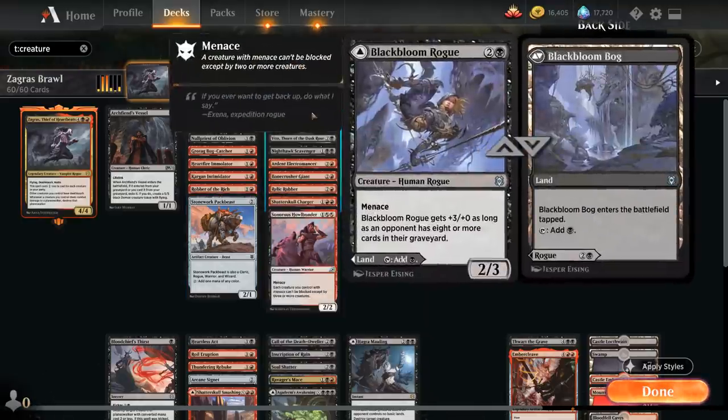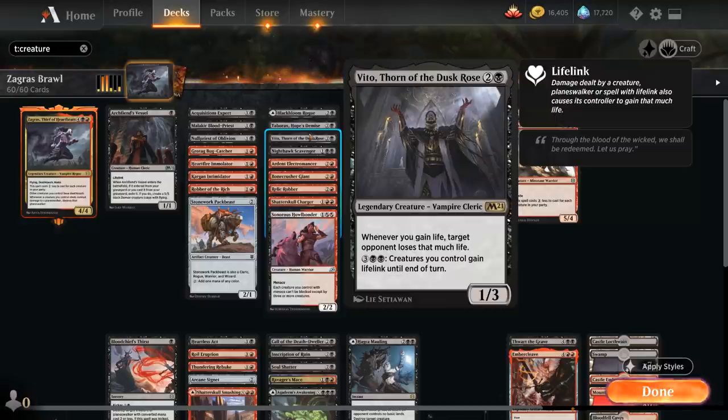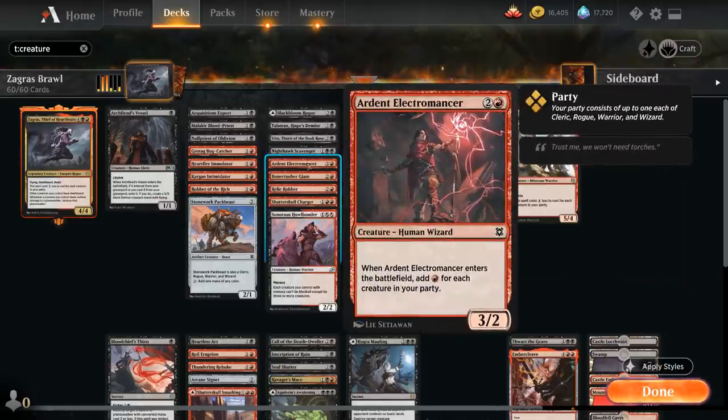At three mana we've got Blackbloom Rogue, which we can also play as a tapland; otherwise it's a 2/3 rogue with menace that gets +3/+0 as long as an opponent has eight or more cards in their graveyard. Then we've got Tabarax as a 3-mana 2/2 flying cleric — whenever another non-token creature we control dies we can put a +1/+1 counter on Tabarax, and if that creature was a cleric we can also draw a card at the cost of 1 life. Vito, a 1/3 cleric — whenever we gain life, target opponent loses that much life, and for five mana all our creatures gain lifelink. Nighthawk Scavenger is a flying rogue with deathtouch and lifelink whose power equals 1 plus the number of card types among cards in the opponent's graveyard. Ardent Electromancer, a 3/2 wizard —